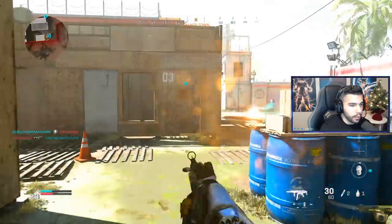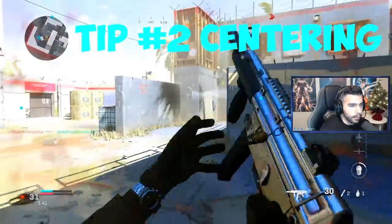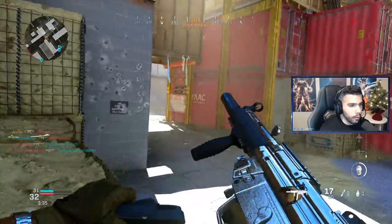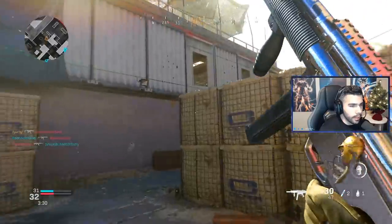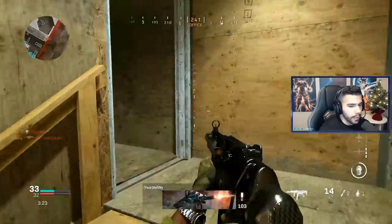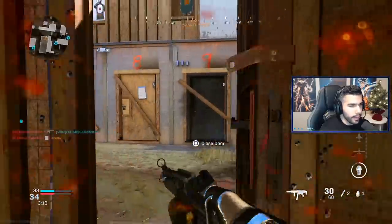For tip number two, we're going to be talking about centering. When you're running around the map, you want to have your crosshairs in the middle of your screen — right in the middle, not higher or lower. That way you're ready to engage in a gunfight. As you can see, when I run around the map, my crosshairs do move a little up or down. This guy knows I'm going to approach him — nice little C4 from him.